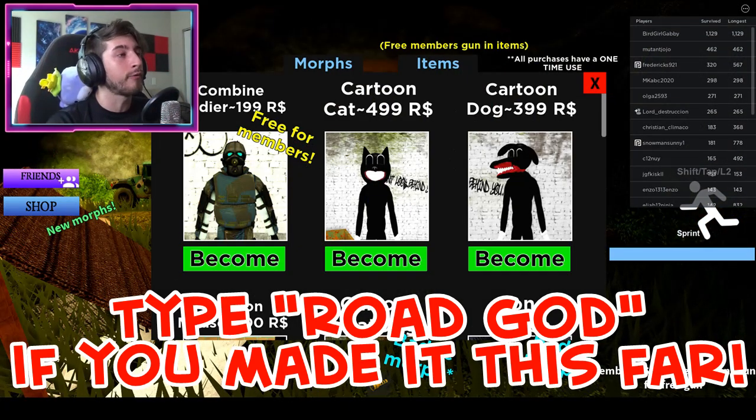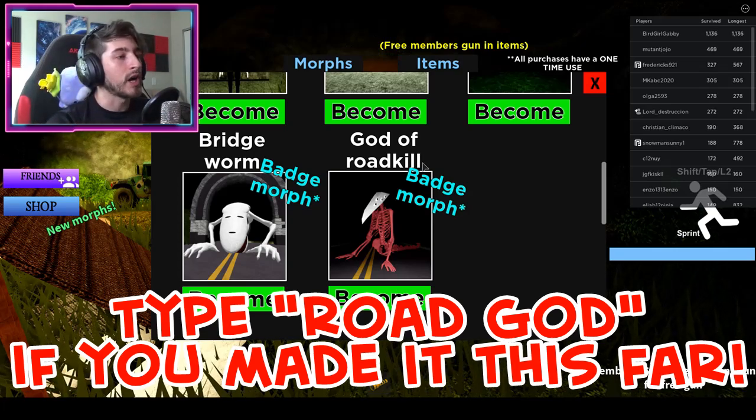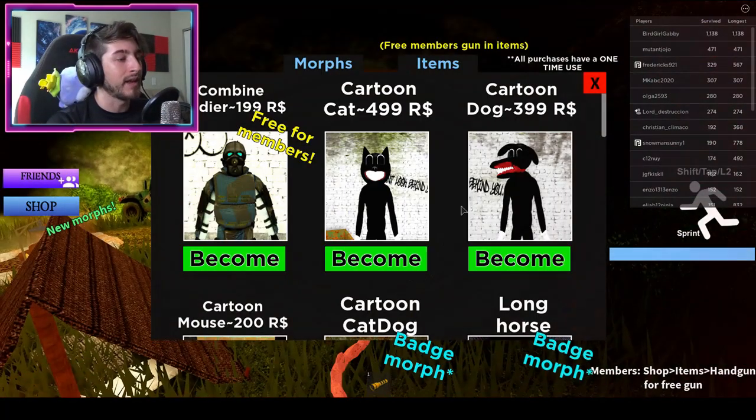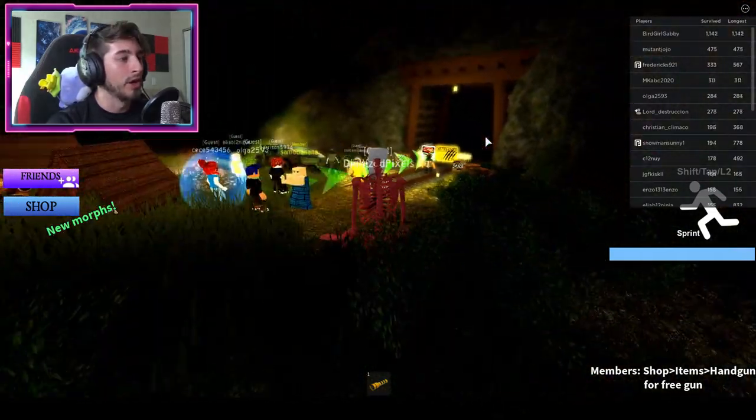If you want to check out the badge morph, just go ahead and reset. And right here under morphs, just scroll down and go here — God of Roadkill badge morph. Click become, close that, and there we go. I am now the god of roadkill.